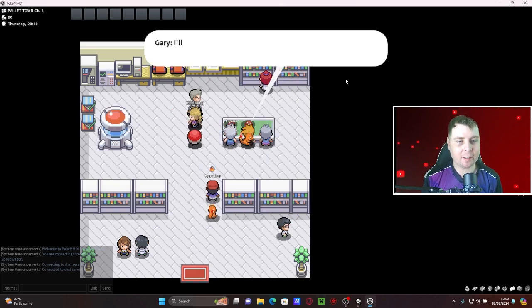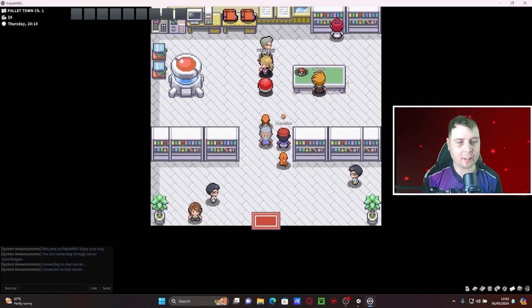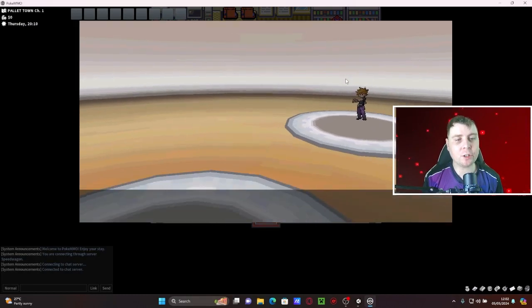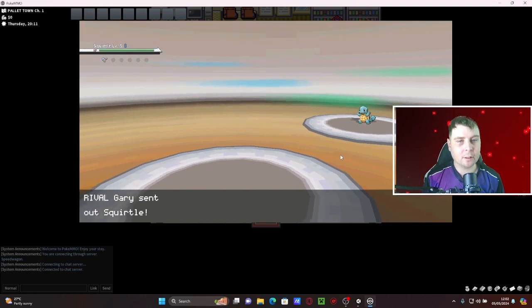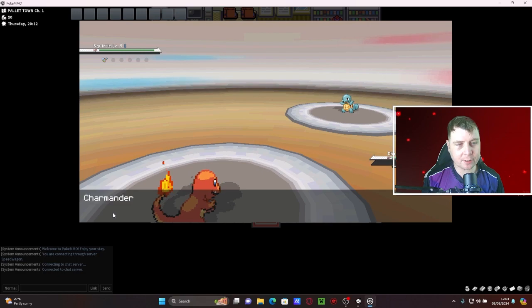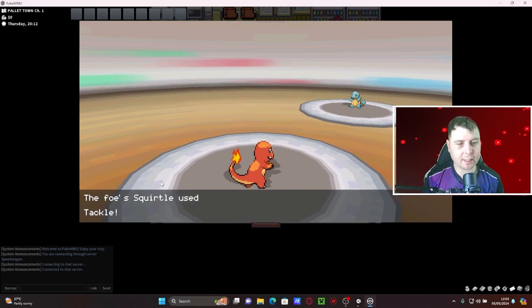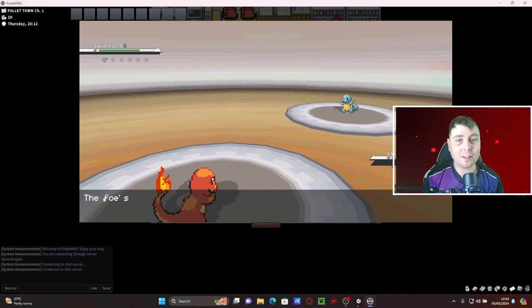All right, Charmander! Gary, you take whichever one you want, you weirdo. See you later. You want to challenge me? Challenge accepted. Wow, it's like the Black and White interface — it's really cool. All right old man, he threw his Charmander out, let's go! Charmander, you're gonna fight and use Ember on a Water type, because that's the smart thing to do of course.